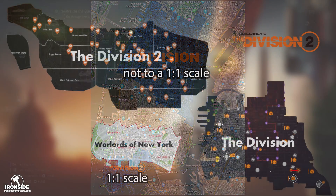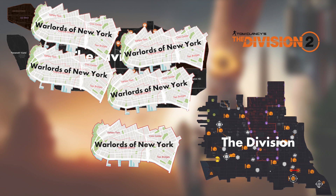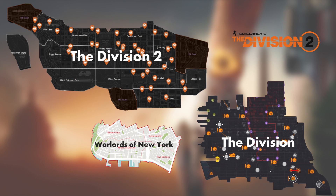Comparing it again with the Division 2 map, you can see the Warlords of New York map is probably about a quarter the size — you could fit four of them in the Division 2 map. Bear in mind there is no dark zone on the Warlords of New York map unfortunately, but other than that it's a pretty chunky area and obviously it's not going to be the same size as the full Division 2 map — that would just be absurd.